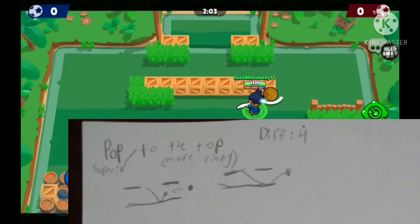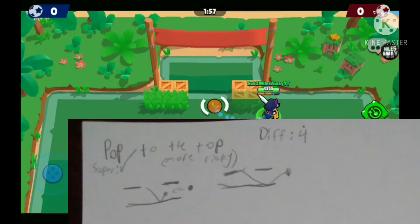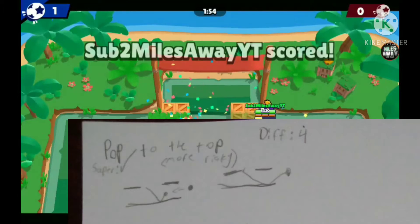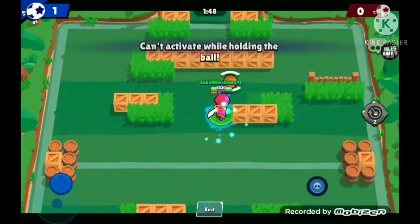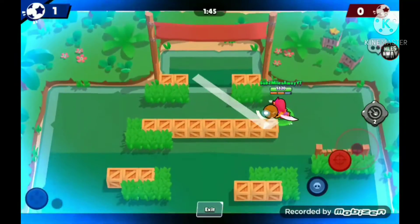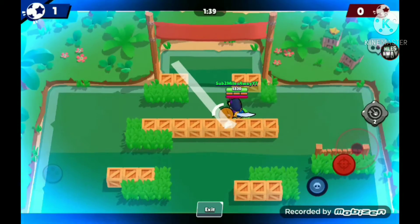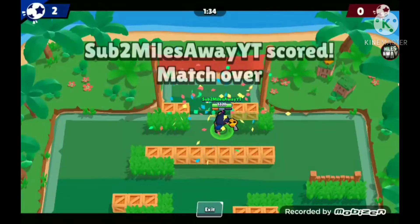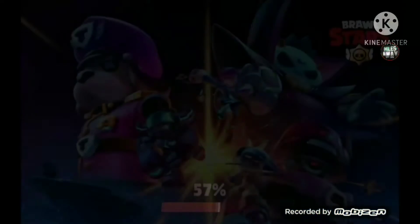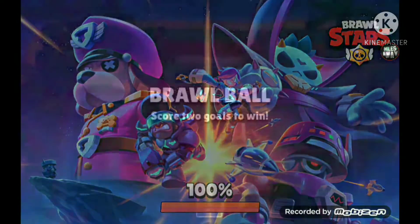I showed two diagrams here — this is what it looks like. You can do it like this, or you can aim going around the enemy like this, or you could do a Mortis one where you dash through it. That is the trick shot. Now I'm going to show you the next one, which is still the Pop to the Top but with super.